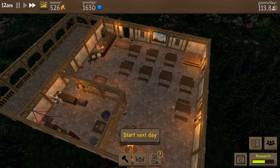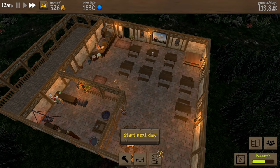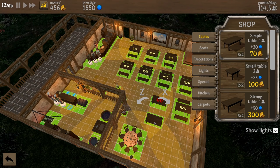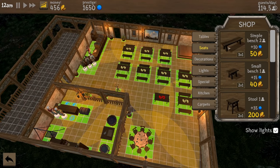Money wise we're at 526. Our average occupancy was 93.8, so we could actually upgrade our tables — like a strong table that gives us more prestige. That would take us from 20 to 50 per table, however they're 300 a pop. Let's stick with simple tables for now and just try to get this place loaded. I don't really want a table there, or here, because this is the night area. I wonder if I put these against the wall — do I have to have space for them to walk to it?